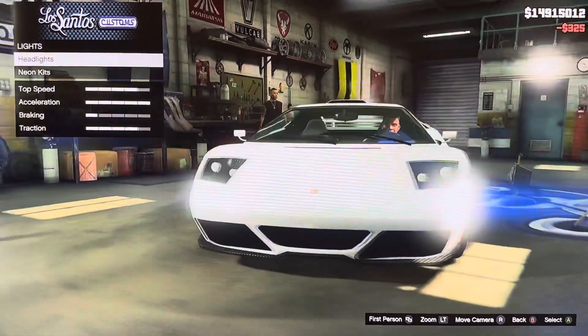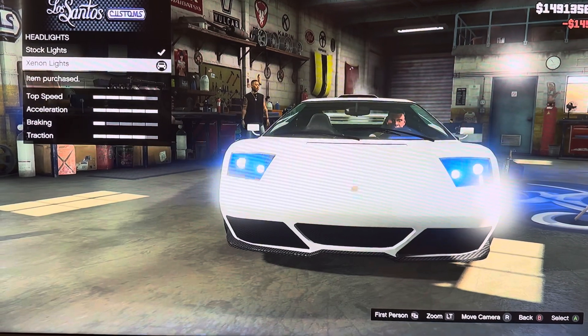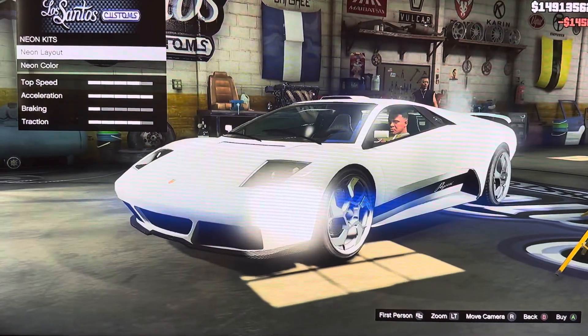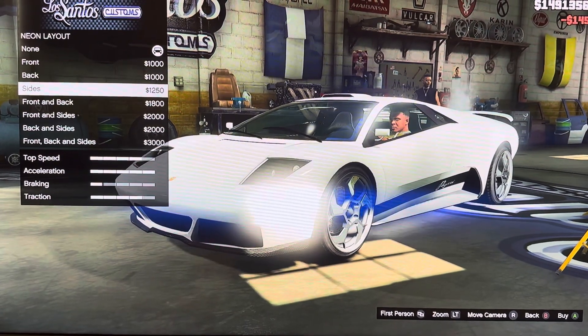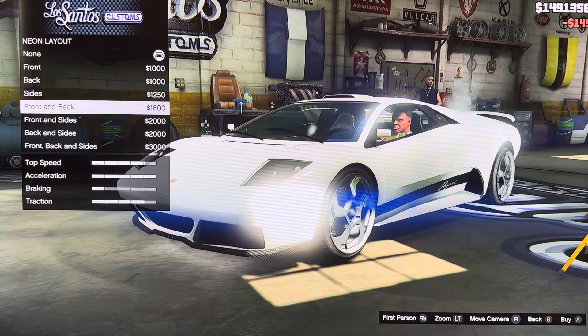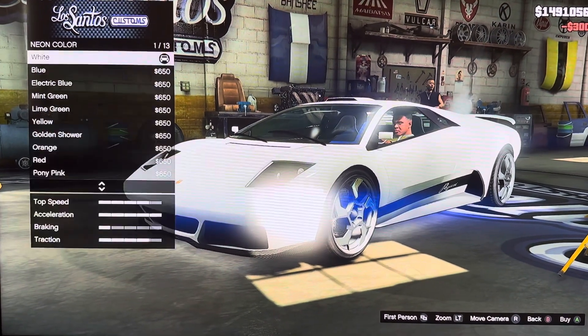We got lights: headlights, neon kits, stock lights, XM lights. Neon kits — neon layout options: none, front, back, sides, front and back, front and sides, back and sides, front back and sides. Neon color.